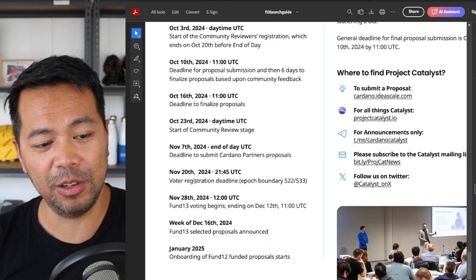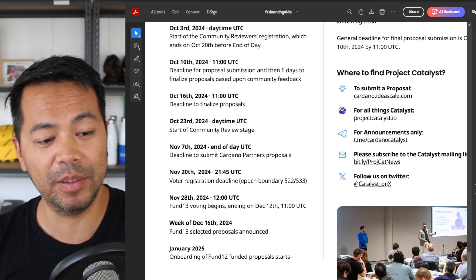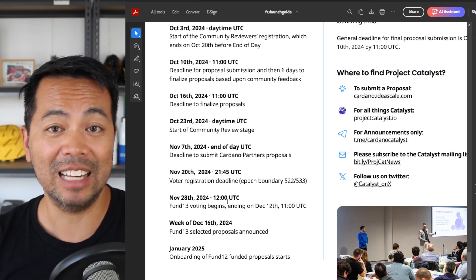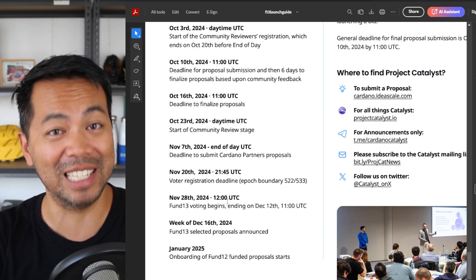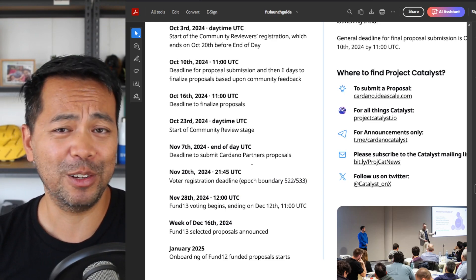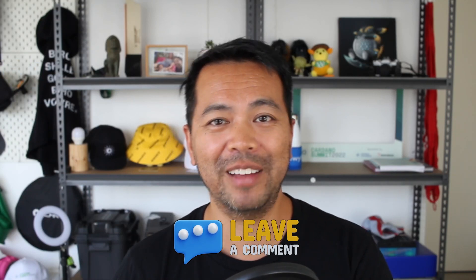The key dates you need to be aware of: voting begins at the end of November on the 28th and goes until mid-December on the 12th of December. That is the crucial time for voting, and any interviews or anything that needs to be done should be done before that time. That's all I have for you for this particular update — it's all around governance, voting, and the governance actions coming up in the space.